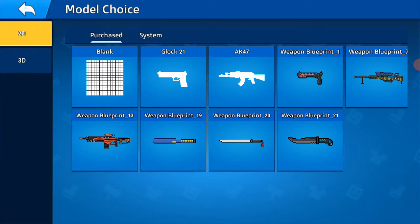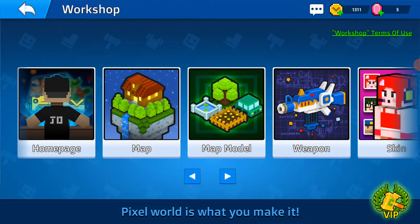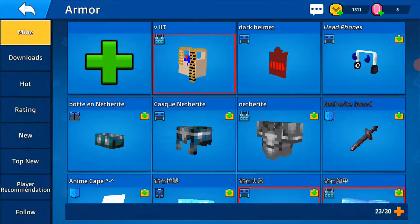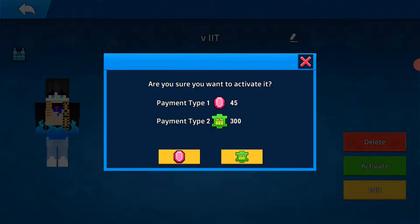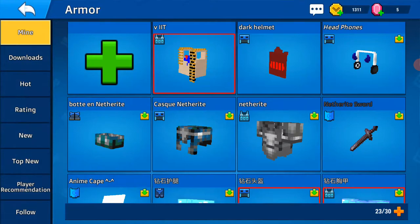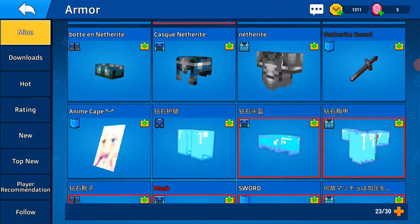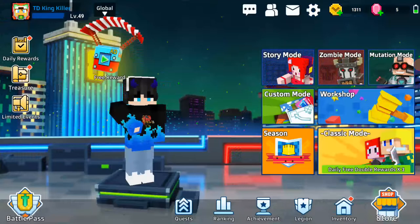I'm just gonna do blank. This might be weird but I'm not gonna do a weapon either. I'm gonna do armor actually. This looks cool, I guess. Let me just quickly check my armor.